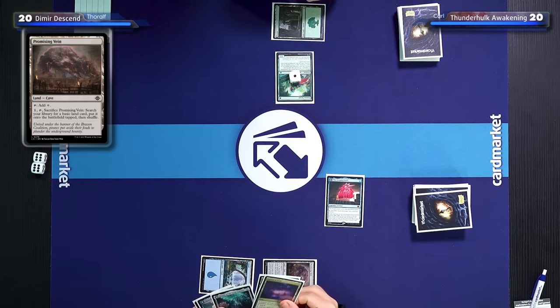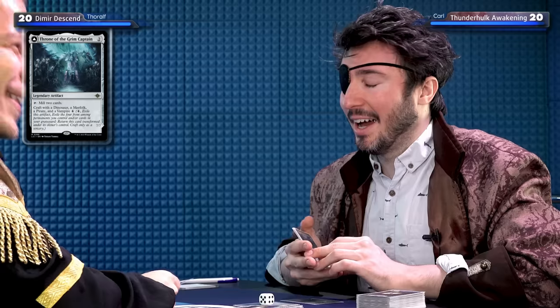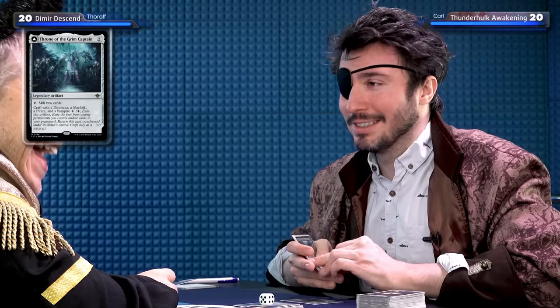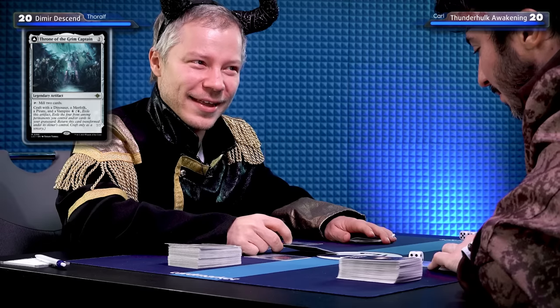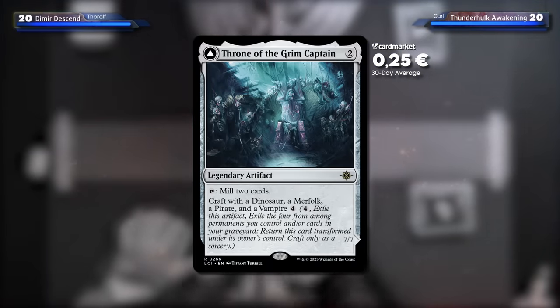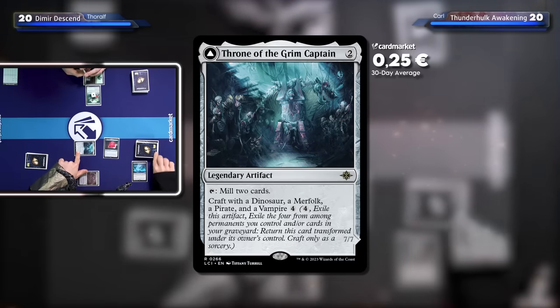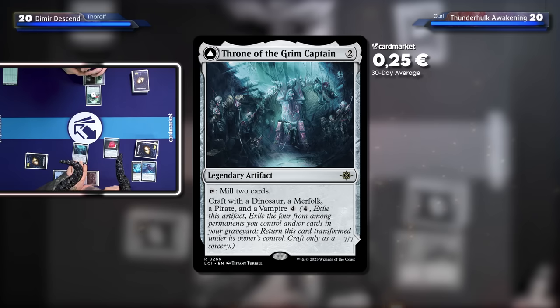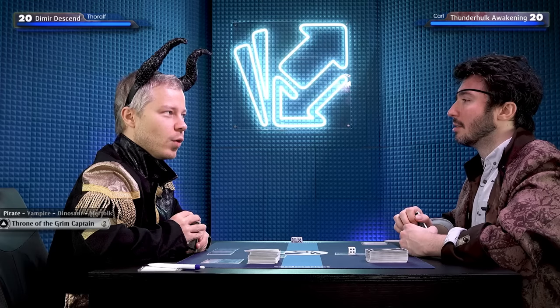I'll tap two to play the Throne of Grim Captain. I can tap it to mill two cards — I'll tap it immediately. It's a millstone. And I can craft with a dinosaur, a Merfolk, a pirate, and a vampire — you need all four of them. That's the whole party. The end of the joke, you won't like it.